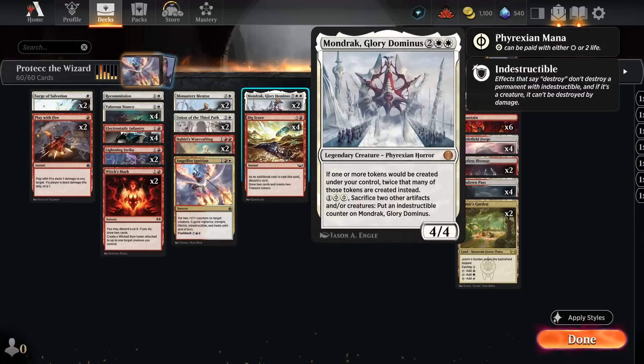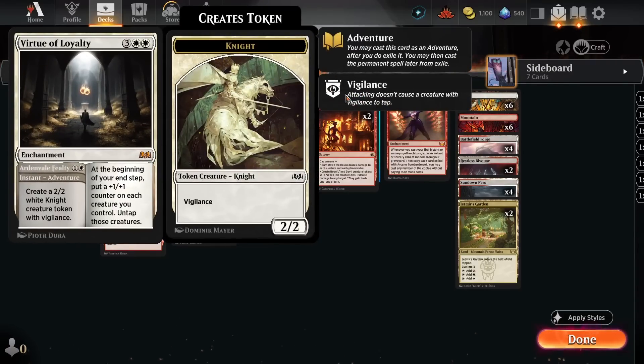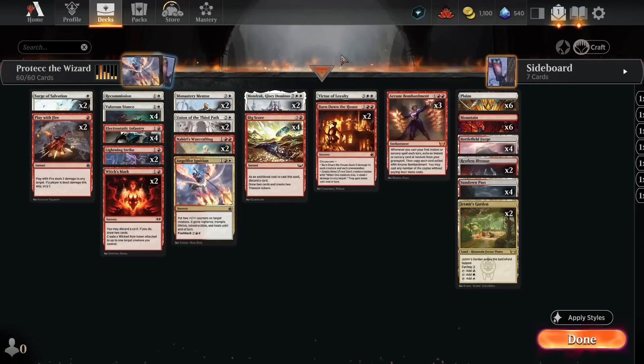We're doing two copies of Mondrak, Glory Dominus — it plays well with the Mentor and really well with Big Score. It could probably be something else; it's a little clunky, but the times it works you get some crazy results. In the fives, I've got two copies of Burn Down the House and one Virtue of Loyalty — nice because it untaps the infantry, lets us block against aggressive red decks, provides sacrifice fodder for something like Shielded's Edict. Then if we've run out of gas, we plop down Arcane Bombardment and start reusing things, making it the last few yards to wear our opponent out.